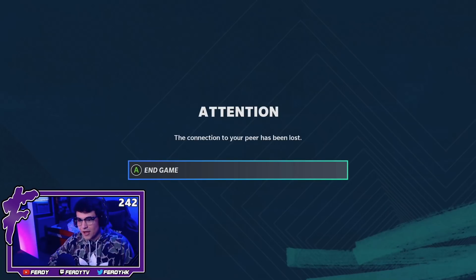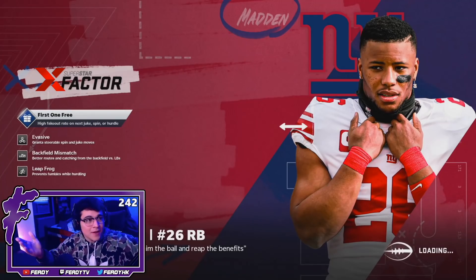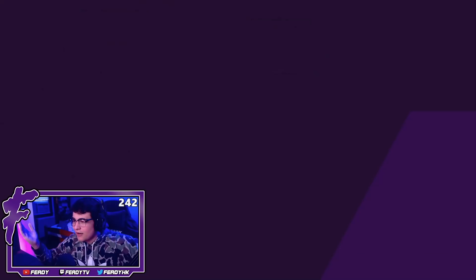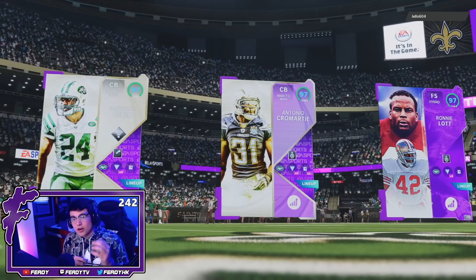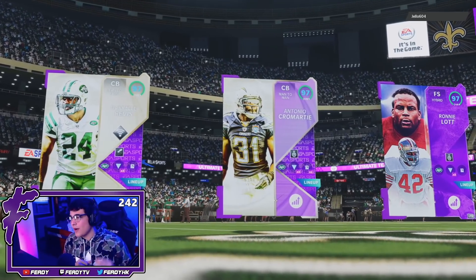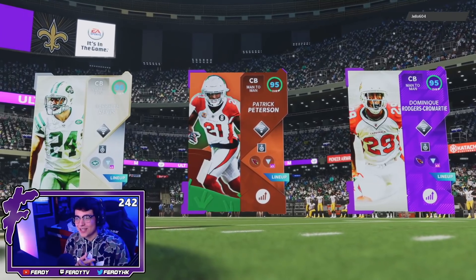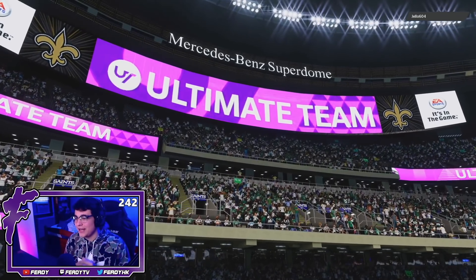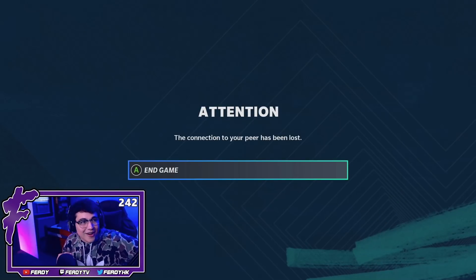Another DC — this is like my fifth DC in a row. Is this game even playable right now? Alright, here we go — that is our top three. We got Revis, Crow, and Ronnie Lott, and the opponent has Revis, Pat P, and DRC as well. Three corners in their top three, so it might be a pretty tough game for Lynn Swan to get open. And there's another DC — that's their second DC in a row. Is Madden even playable this weekend?